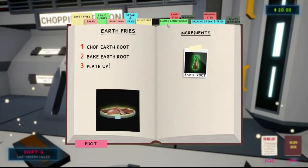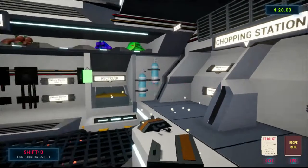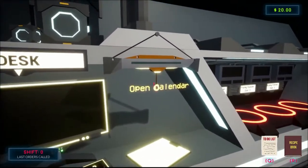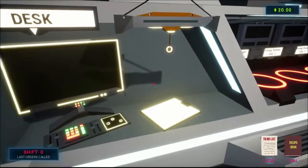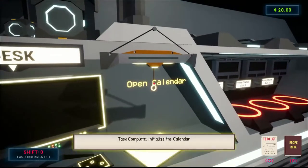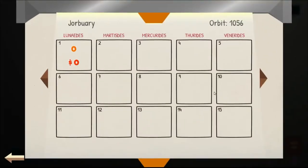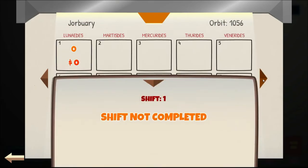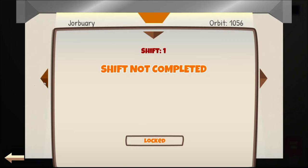Recipe book: chop earth root, baked earth root, plate up. Did I get them? Initialize calendar — unlock. Okay, I initialize the calendar. Shift not completed.